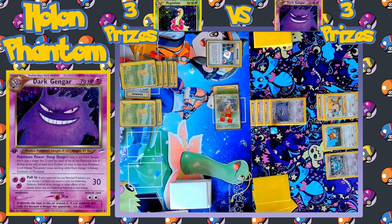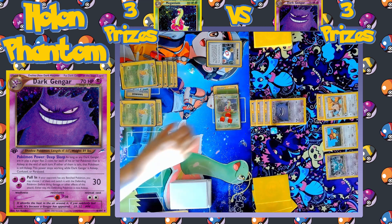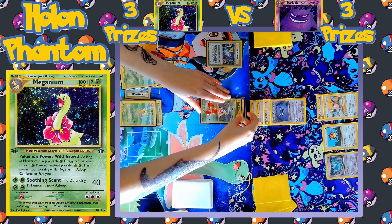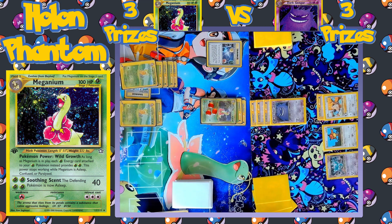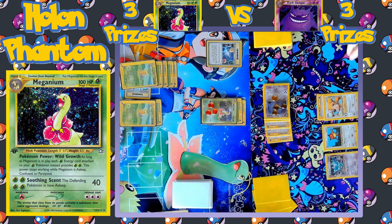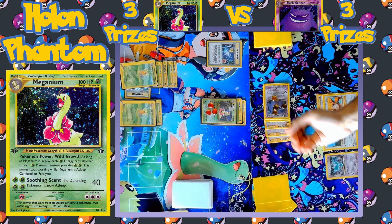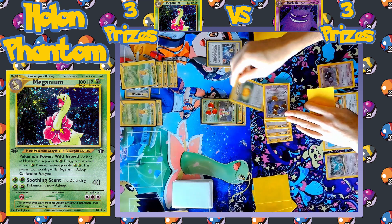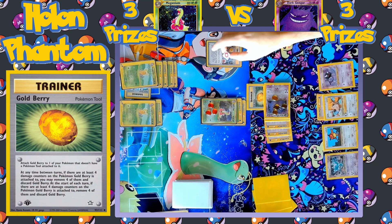There are the two coin flips — double Heads! Meganium does wake up. The player can either attack or retreat if they attach a second energy. A second energy comes down, which now counts as four Grass energies with Overgrowth, and Meganium opts to attack — hitting for 40 damage with Soothing Scent and also putting Gengar to sleep. Gengar only has to flip one coin as its Pokémon power deactivates when affected by a special condition, but it came up Tails, so Gengar is still asleep and cannot attack. Another Ghastly comes down to the bench and a Goldberry is equipped to the Gengar — Goldberry is going to activate between turns to heal it for 40 damage.